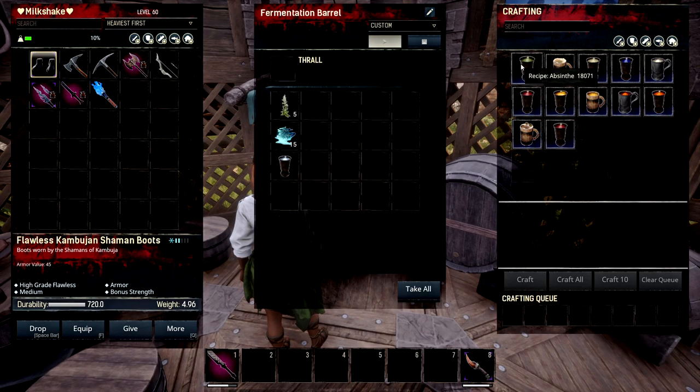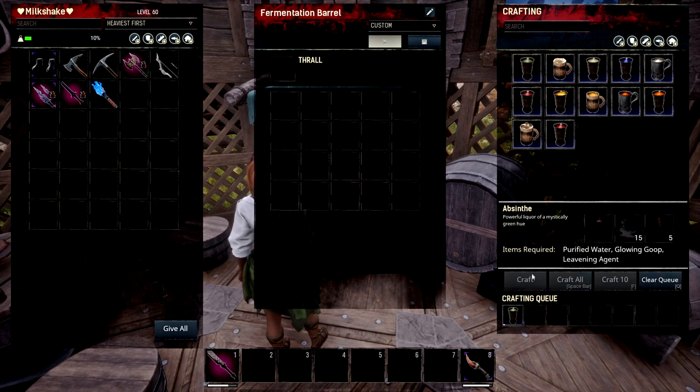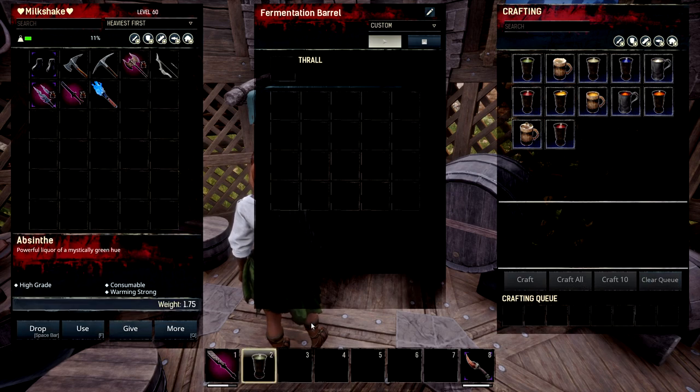We're going to start with absinthe. This is a good alcoholic drink that can also be used in making the Feast of Takedo. You make it with purified water, 15 glowing goop, and 1 leavening agent. Then you simply craft it in there — you don't need fuel or anything like that. That's how you do it — it crafts up and you've got your alcohol.